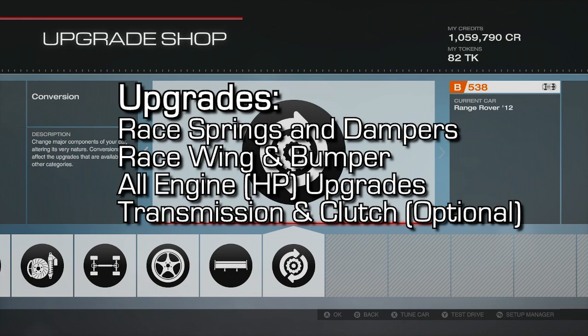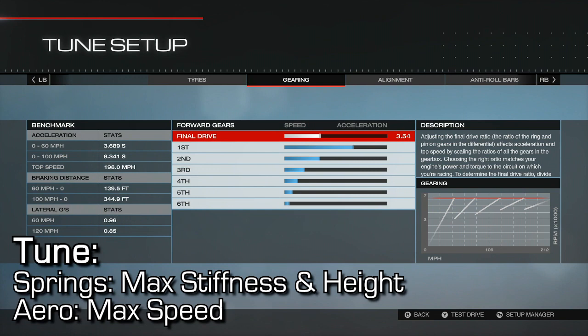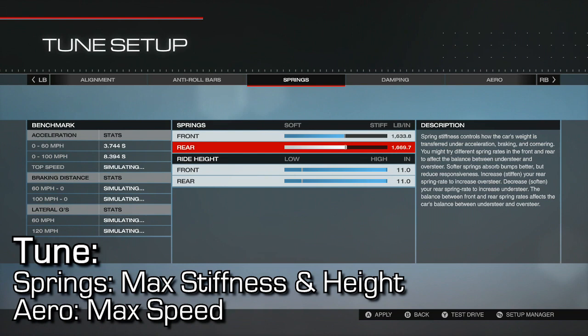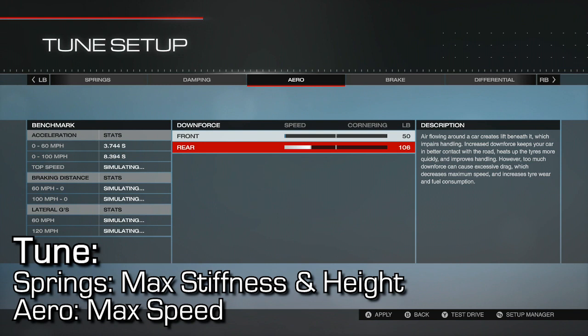Once you've done that, you're still gonna need to tune your car to make it favorable for this achievement. You're gonna use those race springs and dampers to give your car maximum stiffness and maximum height. Go to the springs tab, turn your ride height all the way up to maximum — which is like 11 inches off the ground — and make your springs as stiff as possible. This will make your car tall and rigid so it won't have much flex, which is favorable for flipping. Then for aero, turn down max speed for both your rear and front aerodynamics.